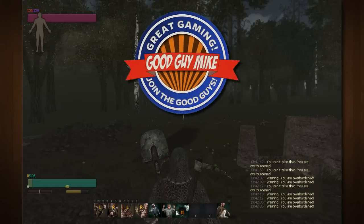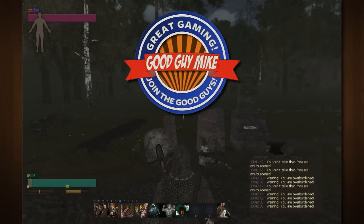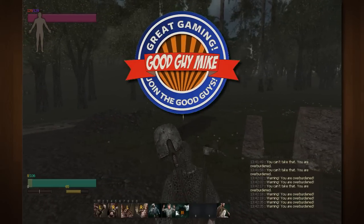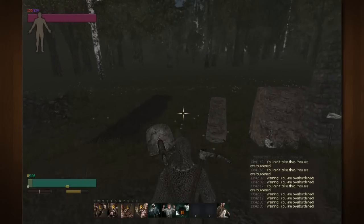Howdy, my name is Good Guy Mike, welcome to my YouTube channel and welcome to another quick Android tutorial for Life is Futile. Today we're going to be covering how to catch animals such as the rabbit and the chicken, which are needed to fill a coop.